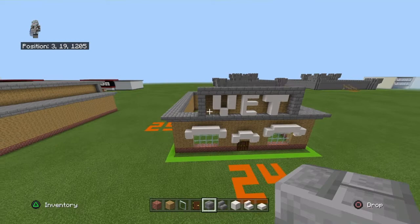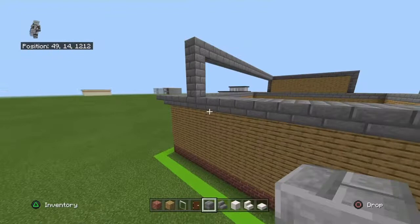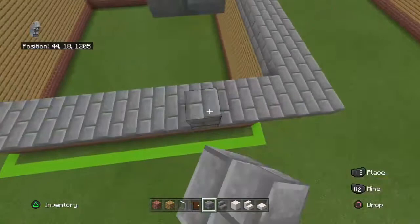You basically want to bring this topper of stone bricks all the way to the back of your build, and then the far right and far left blocks want to be brought down so they're resting on the upside-down stone brick stairs. Bring across the two corners and then connect them down.